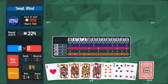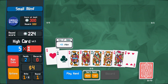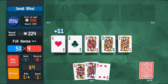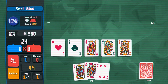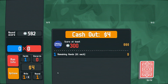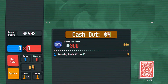I really want a queen, or another king, or an ace. There we go — ace, ace, queen, queen, queen! Full house! 92 times four — geez. Score at least 300 remaining hands. I get one cash bonus — cash out four dollars.